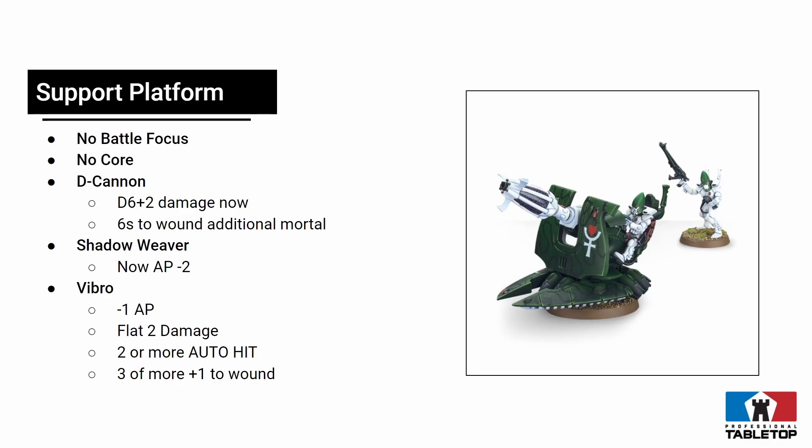Then you have the Shadow Weaver profile — still indirect fire, still D6 shots, but now it just has flat minus 2 AP. It used to get minus 4 AP on sixes, so flat minus 2 is probably just better overall. We'll need something to ignore cover to maximize it, but it's better than zero AP and really good for picking off units sitting on objectives.